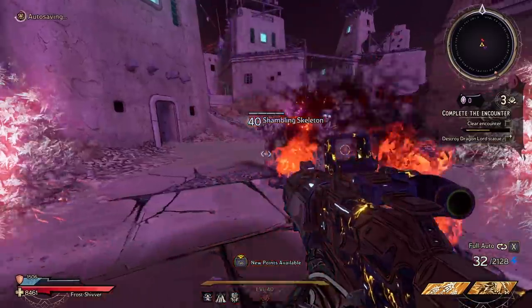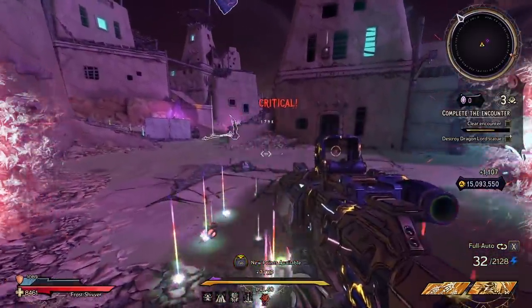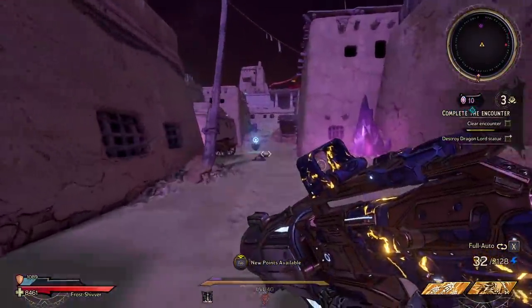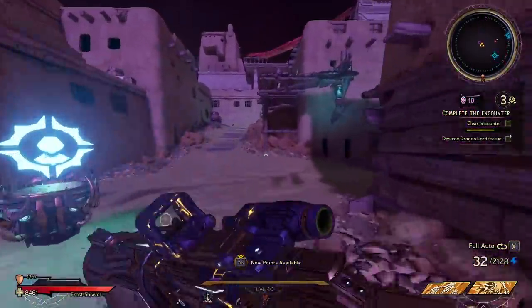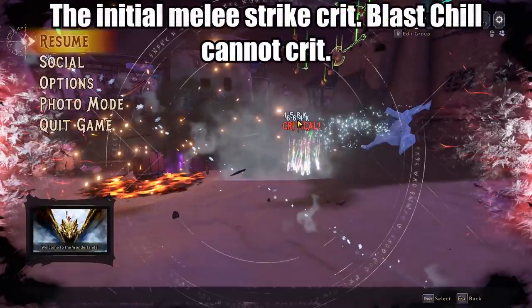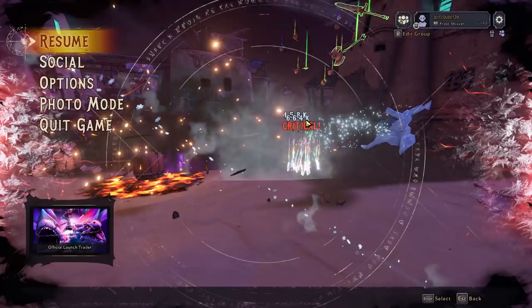Let's see if we can get Blast Chill to proc — it's a one in five chance. Yep, right there! You can see we crit for 664k — the melee was 158k and the Blast Chill dipped up to 664k. Complete overkill for mobbing, but when it goes off they're definitely going to feel it.